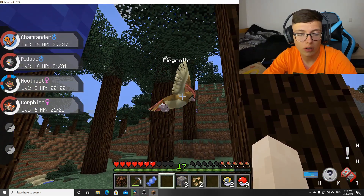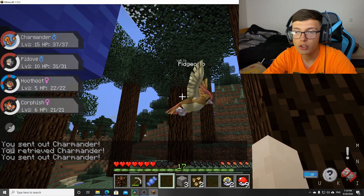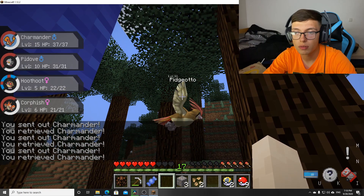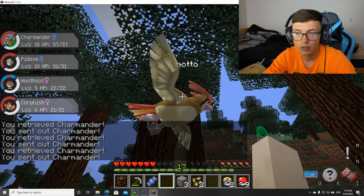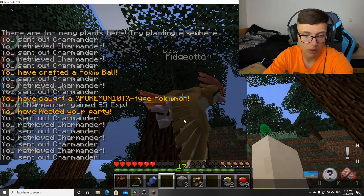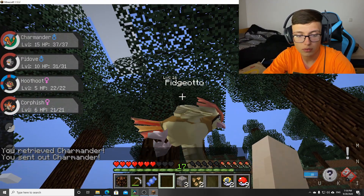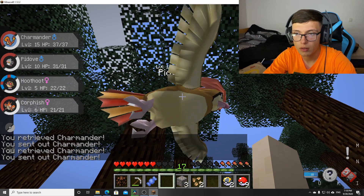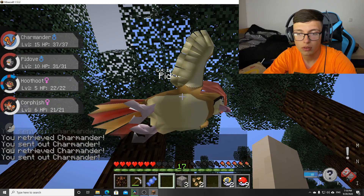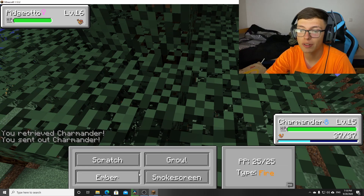Okay, a Pidgeotto. Let's freaking fight, bro. I need the XP. Dude, what the fudge? Definitely hitting him, right? Right. Did not mean to do that. Alright, escape. What the fudge? Am I not hitting him? He glitched out or something? The fudge? Alright. This Pidgeotto glitched out. He broke the system. Alright, nevermind. Now he wants to fight.